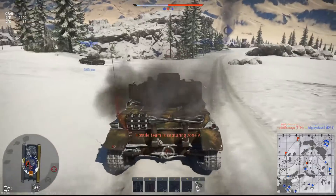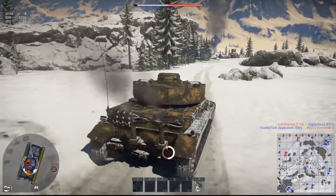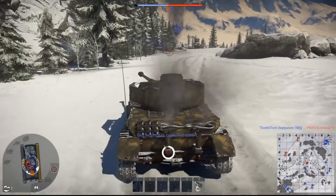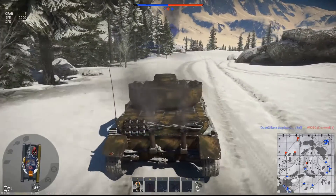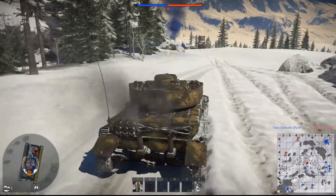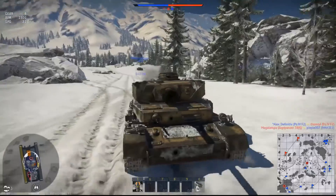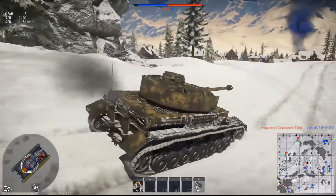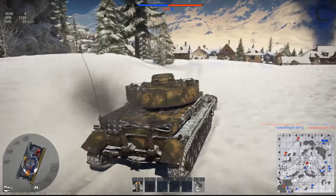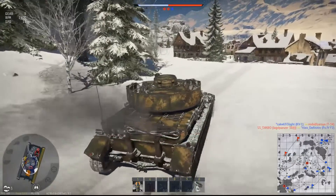To tell a Panzer IV from a Panzer III — because they look pretty much identical — you count the road wheels on the bottom and divide by two. The Panzer IV should have eight of them, which gives you four, and the Panzer III will have six, which gives you three. There are also the return wheels up top; this one only has three return wheels up top, so I guess only the bottom ones moved.